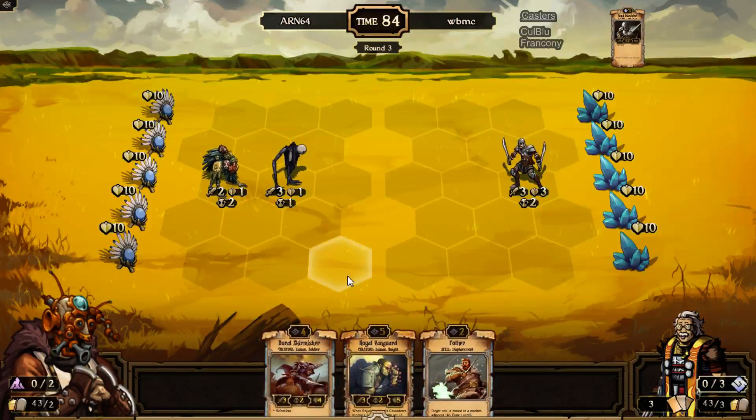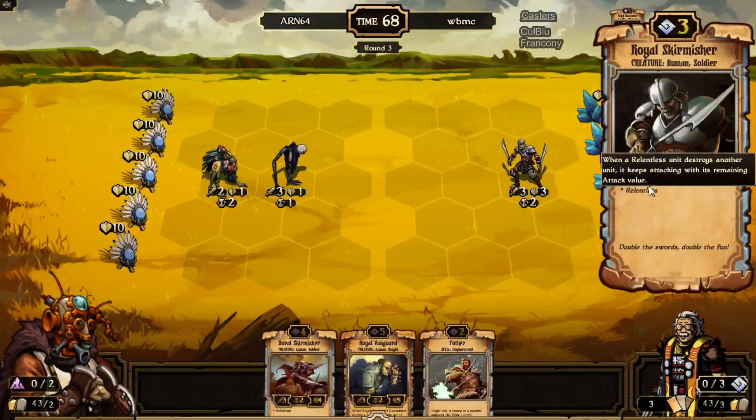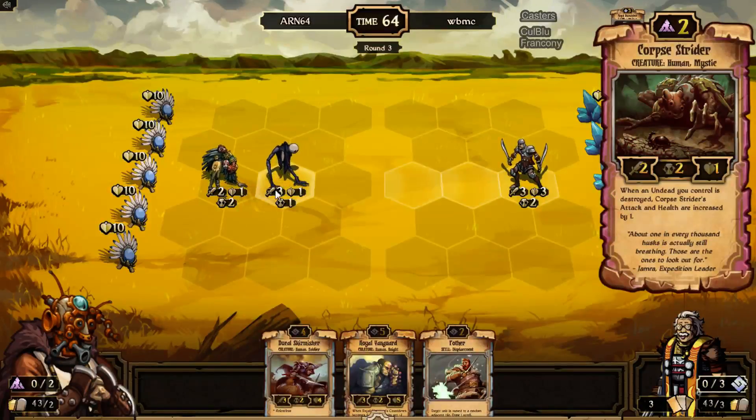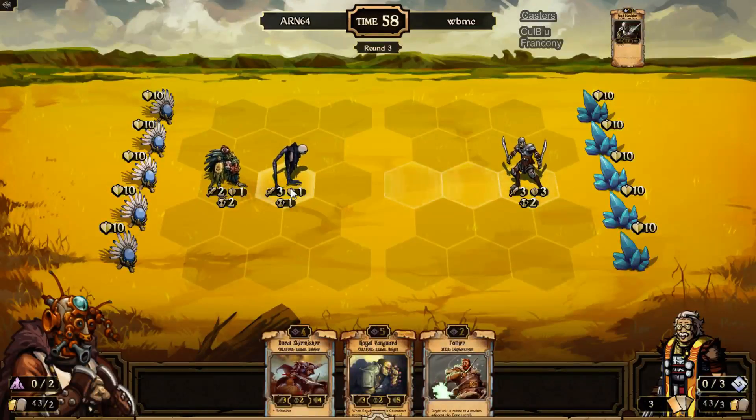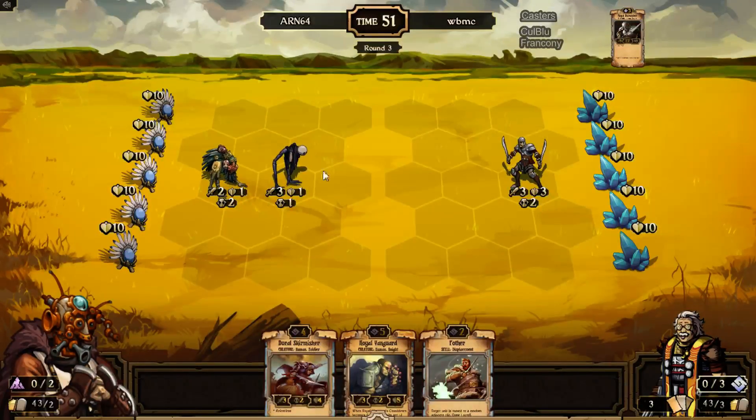How effective in general is Relentless against Undead strategies? Because Undead, to me, is like you have a bunch of cheap, easy-to-kill units. Is Relentless a good or bad thing to have? Yeah, at least in the early game it's really good, because ARN is going to probably drop the Rod Eater he had in his starting hand, and the Relentless is going to be really good for killing it. But later on, when he has units all over the board, it's less important. And as far as the board setup, ARN and WBMC are both starting off in the middle lane.